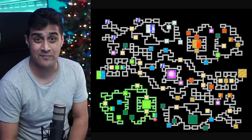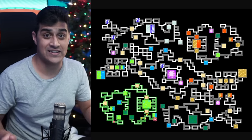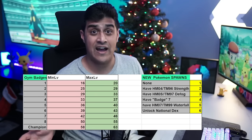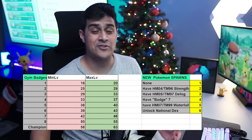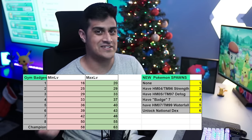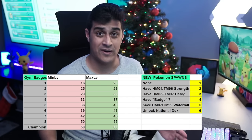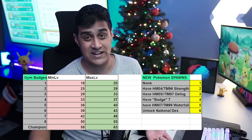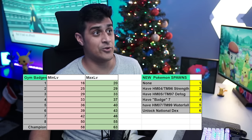Before we get into the Pokemon hideaway stuff, I need to tell you some very important information. This chart on screen is something you need to commit to memory. When you first go into the Grand Underground, you might think it's super random, but it's actually not. The gym badges basically tell you the levels of the Pokemon you'll find in the Grand Underground. Number one gym badge gives level 16 to 20. Two gives 25 to 29 — quite the jump already. Three is 29 to 33.